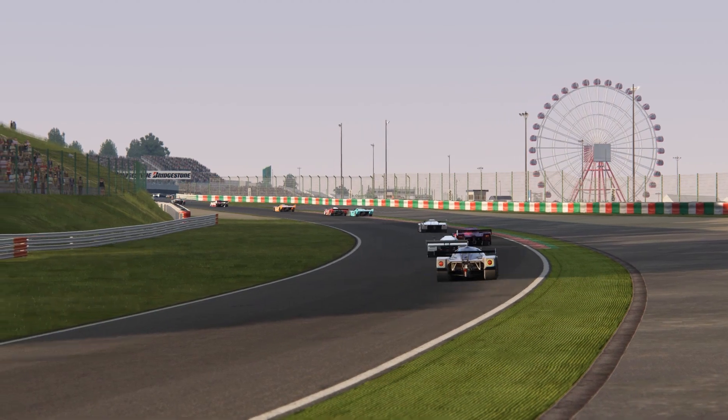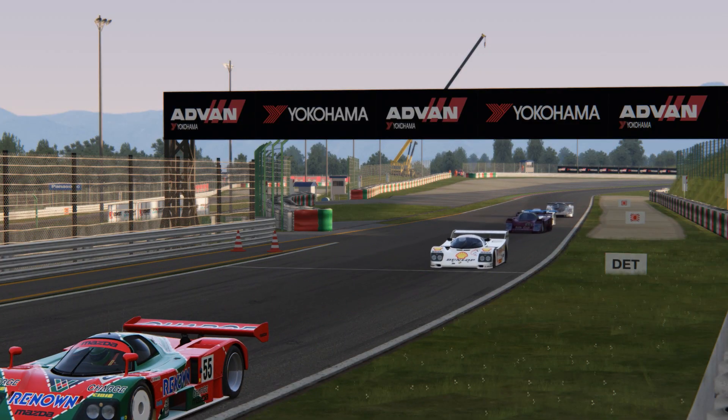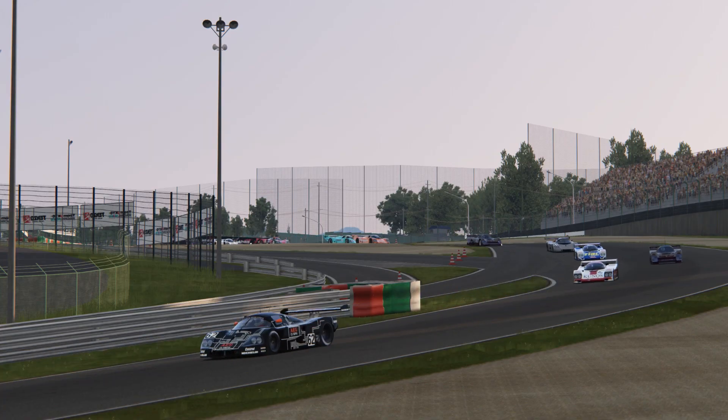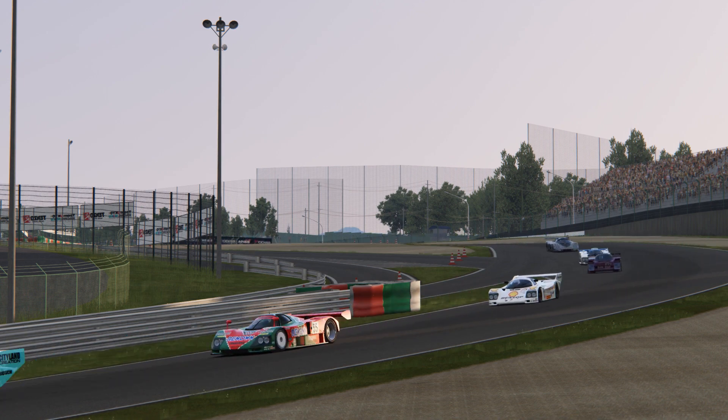There are a good number of trackside details represented here, including the iconic ferris wheel. Arguably, some of these details are a little bit lower fidelity than we've come to expect over the last couple of years. However, this is a conversion from an rFactor mod, so I think it's fair to cut it a little bit of slack here.